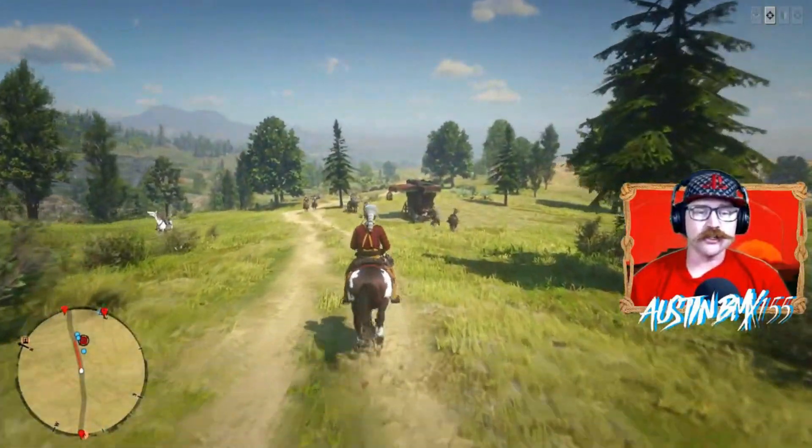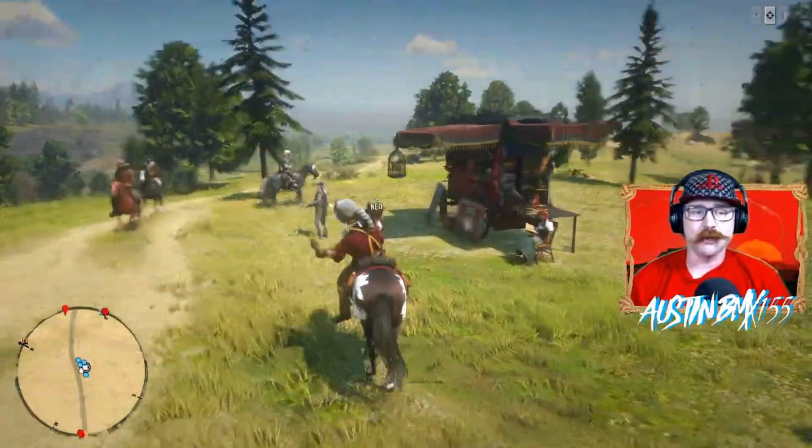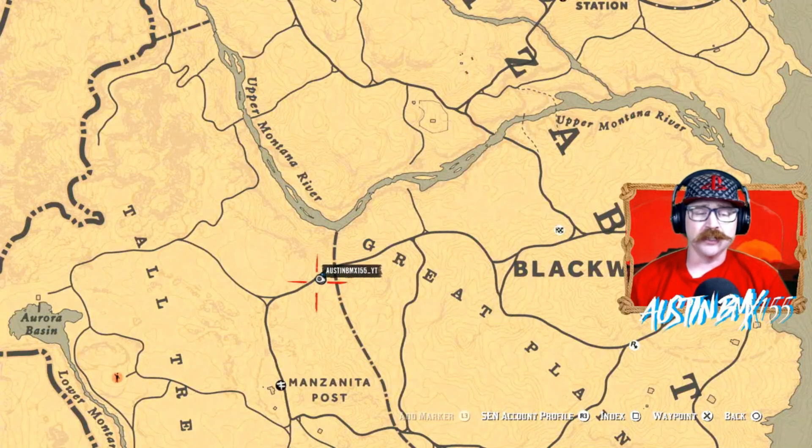We've come down to Madame Azar. She's down here in the Great Plains, down by Manzanita Post. Showing the map where she's at real quick. She's right here, just really close to Manzanita. It's super easy — fast travel right over there to Manzanita Post.